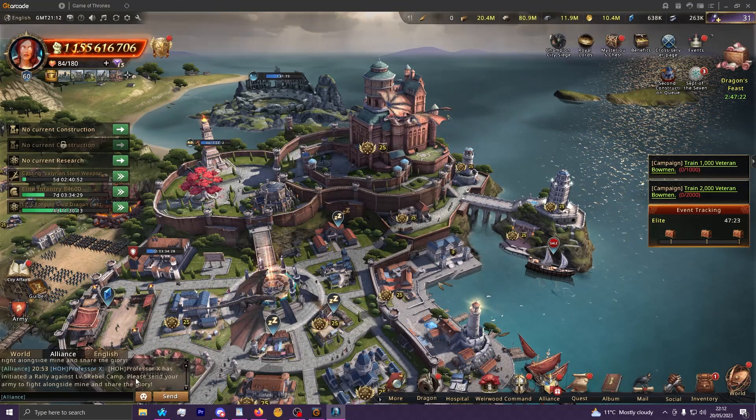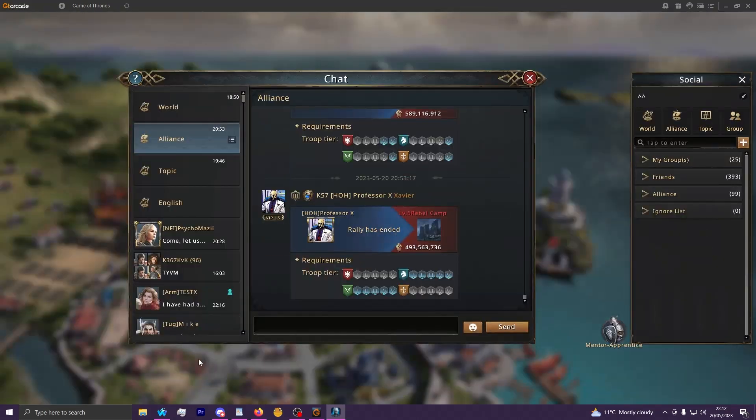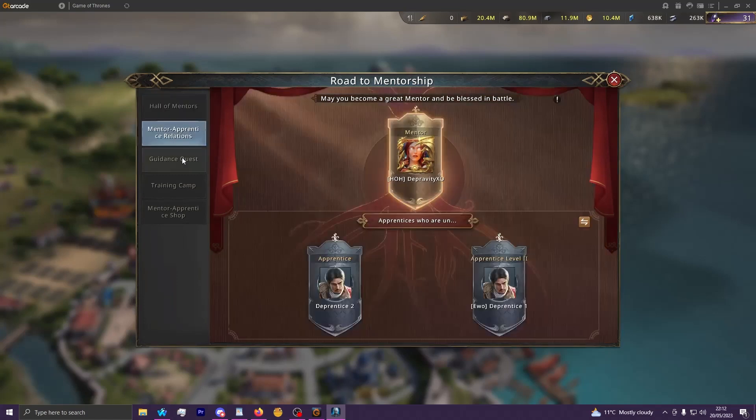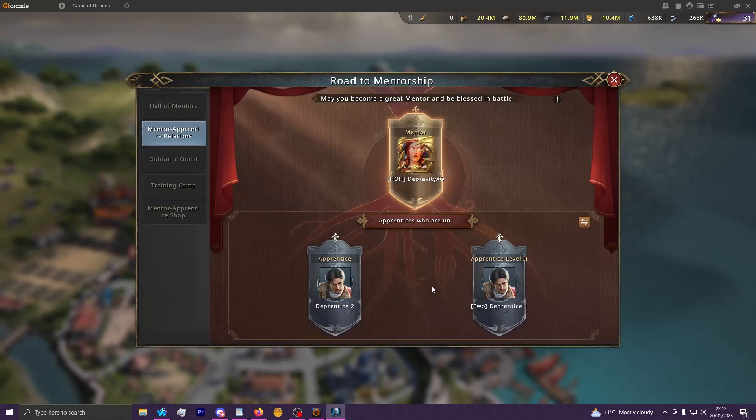To access this system, just go to the social tab. If you click chat or any other way to access this screen, you'll see the Mentor Apprentice button at the bottom. You click that and this will be the mentorship system. Here I have two of my alts added.